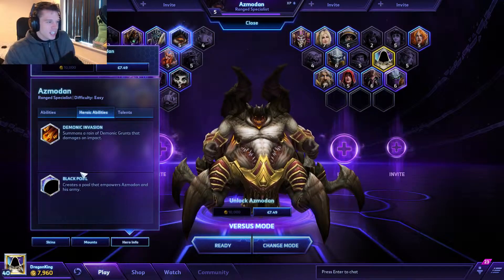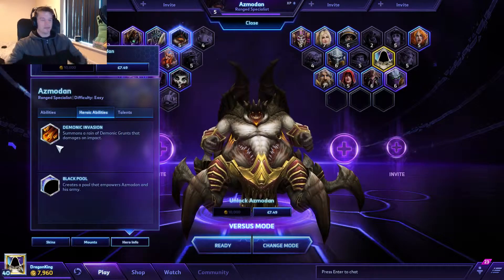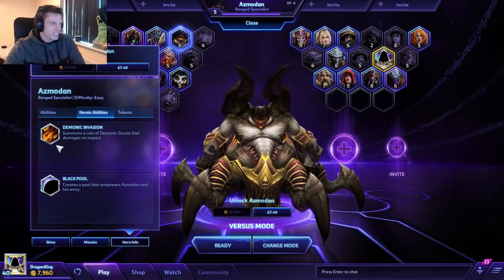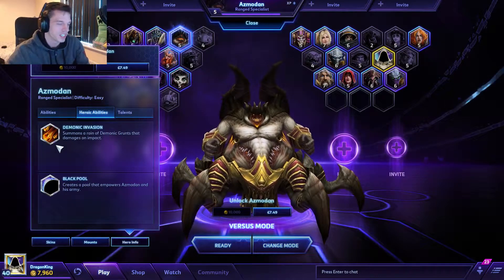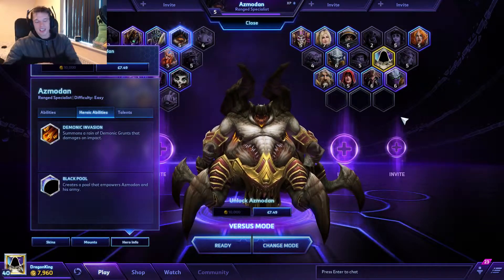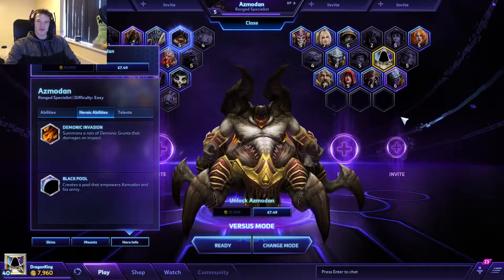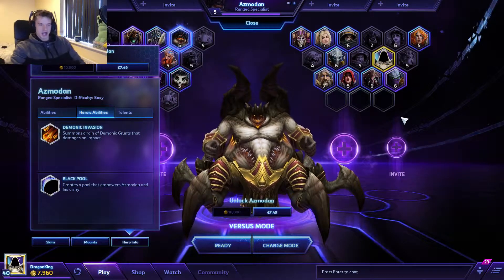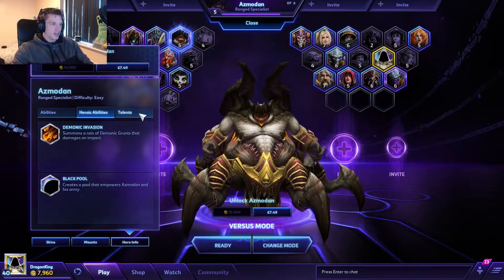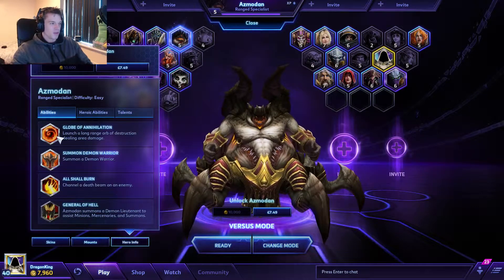His abilities — I've not used the black pool, but his demonic invasion basically just launches down meteorites and little grunts come out as well if you choose the second ultimate. This guy, as long as you realise he can't get away from people and you plan how you're going to attack using his long-range heavy ball — the Globe of Annihilation — yeah.